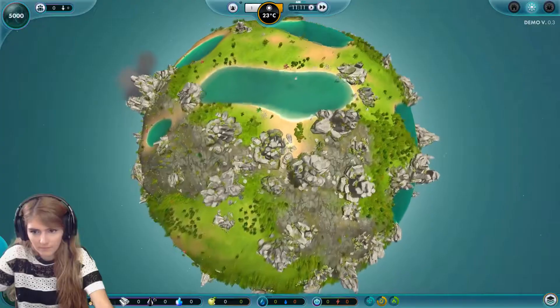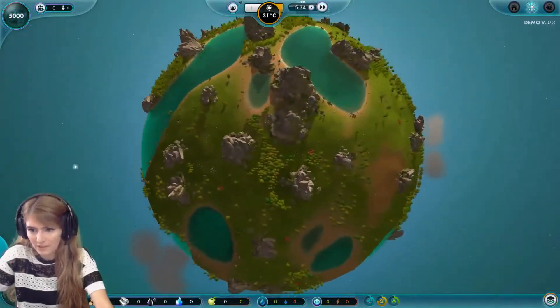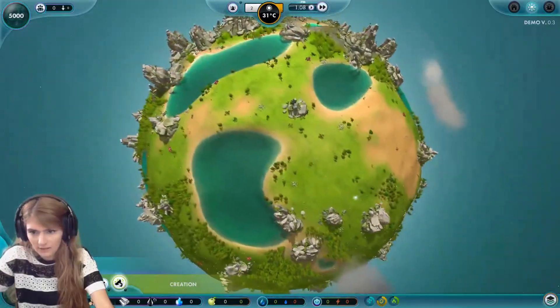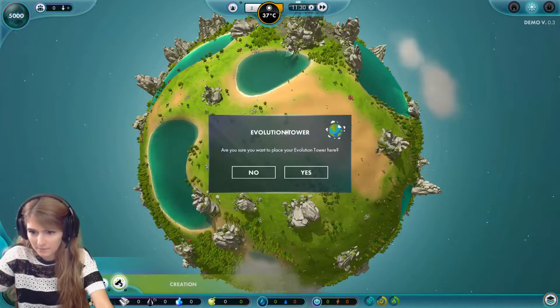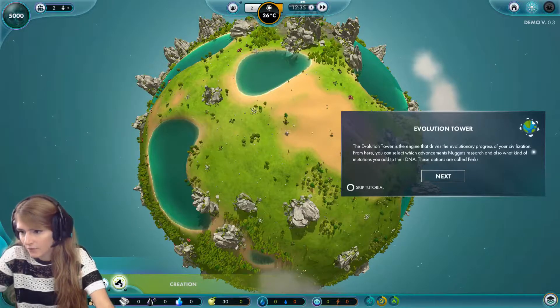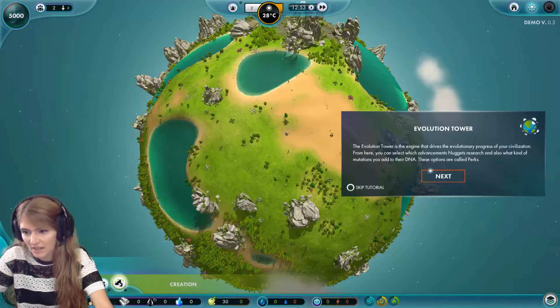Okay, so here we are — this is our world, looks pretty nice. We can place our first evolution tower, and I think this could be a nice place. The evolution tower is the engine that drives the evolutionary progress of your civilization. From here you can select which advancements nuggets research and what kind of mutations you add to their DNA — these options are called perks.